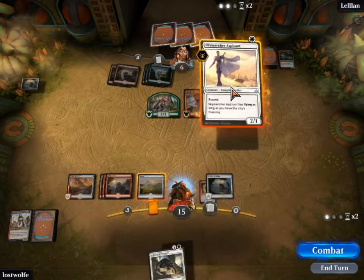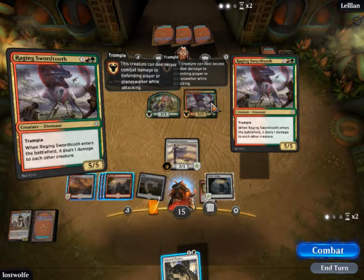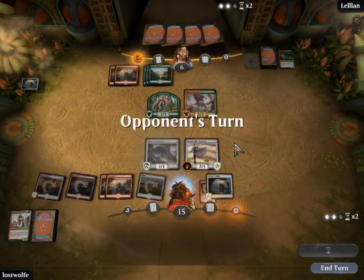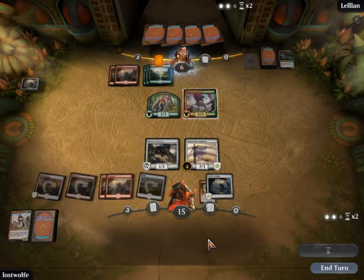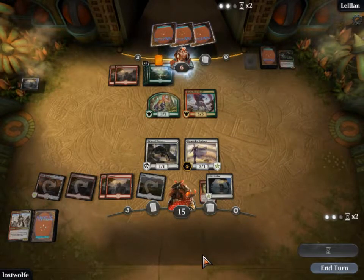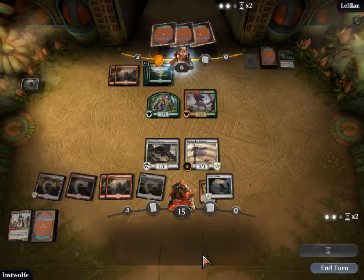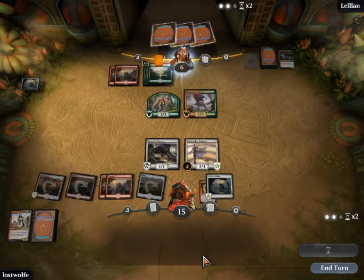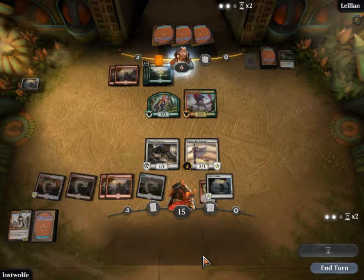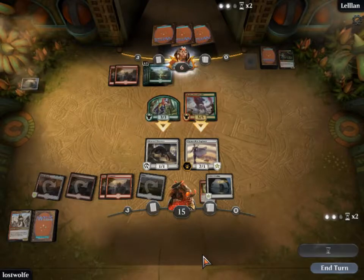It has ascend — we are not going to make it to ascend in time. I was just making sure he didn't pass that ability along, because that would have been awkward. So I'm going to let him through for eight if he attacks here, which is frightening, but hopefully he'll let me through for four.